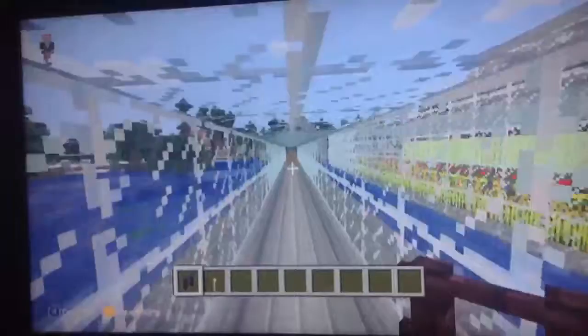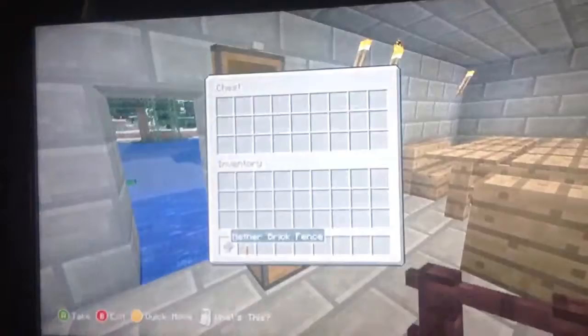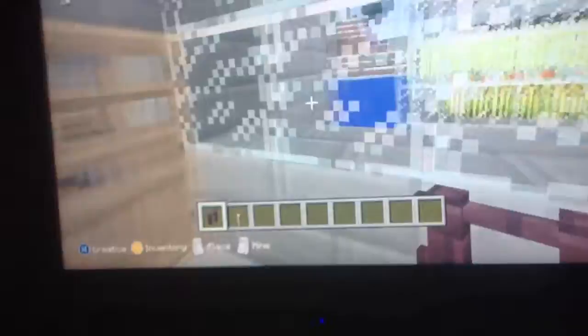Coming around here — we've got chests for the fishing rods, we're going to put fishing rods in here soon. And they can have a seat if they're tired. Lazy kids. And that's Part 2 finished.